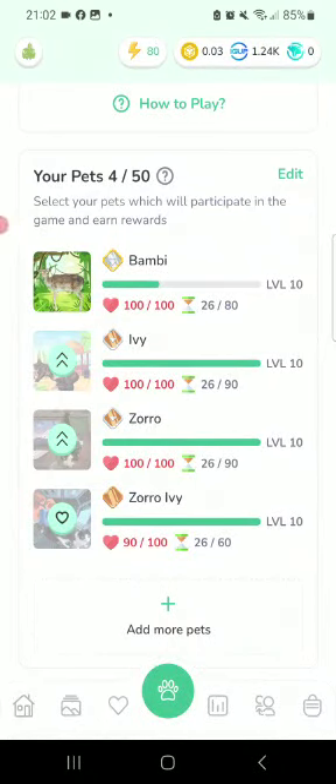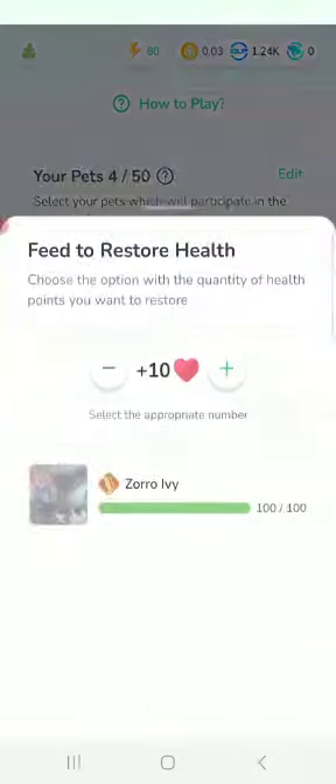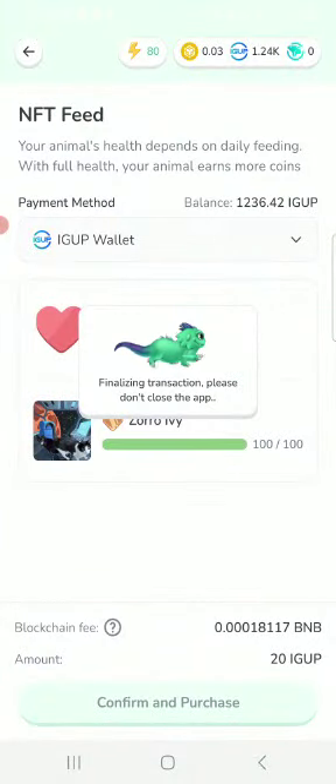Hey guys, it's your boy PTC Pet, and as I've been getting many questions about Iguverse, let's show you how this works. First of all, every day you gotta feed your pet. My lowest one is 26 days old, with a maximum of 60 days. Below 20 percent health I'll need to heal him, which costs a small amount of IGU. Let's do that and wait for the transaction to pull through.